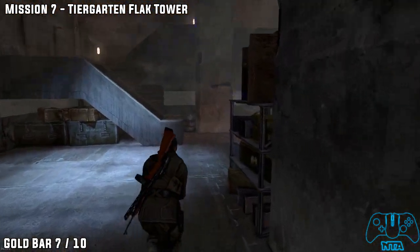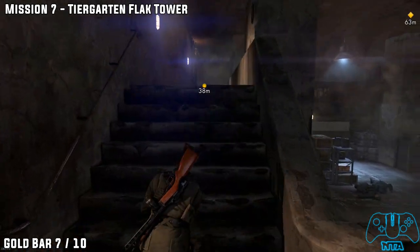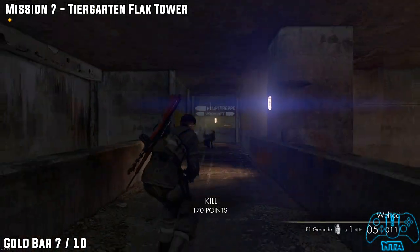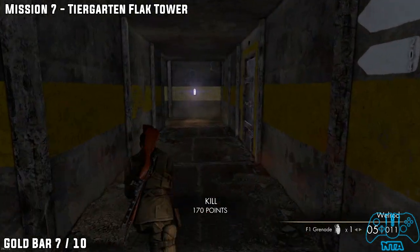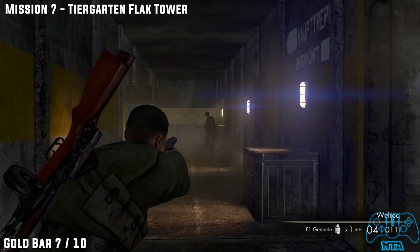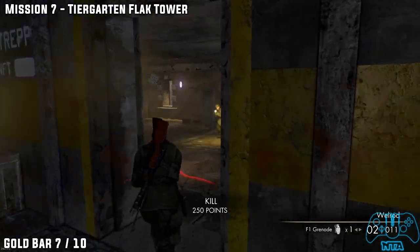Gold bar number seven. From the last location, head up the stairs. Take a right. Follow the path around to the left. Go into the door to the right. In this room, you will find the next gold bar.